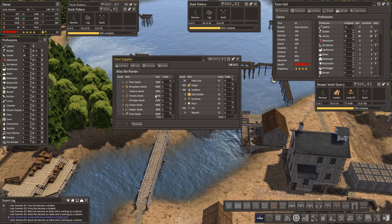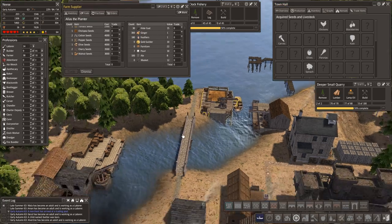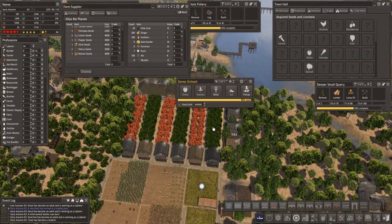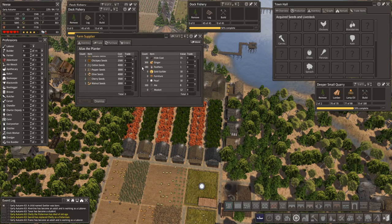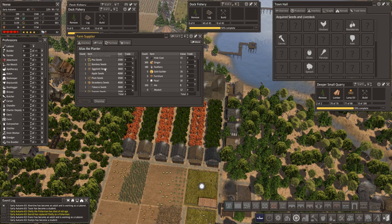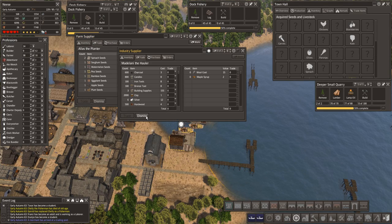Oh, more seeds — let's just have a quick look in case there's anything we haven't got. We've got olives, pear, pecan, maple. Tomato, tobacco seeds we don't have. Eggplant seeds, pea. I'm thinking tobacco but it's not a food — it would be made into other items. Spinach sorghum, watermelon — some of these might be quite good for their return of food. He's going to get dismissed, thank you.